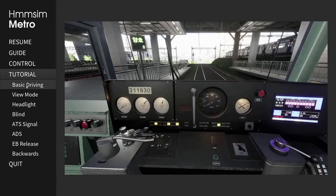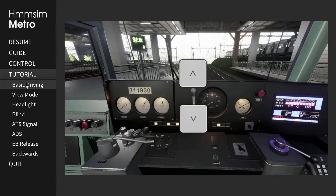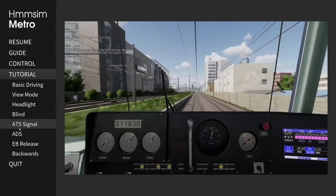It does pop up what keys you need to use, like the space bar, as you're seeing. It's all different videos for what you see.